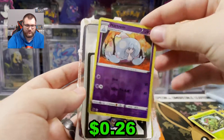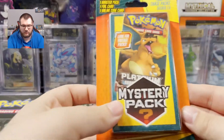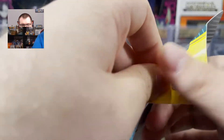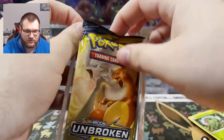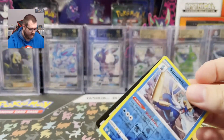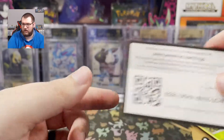We've got a Hatterene Reverse Holo and a Code Card. I probably won't open the Dragon Majesty just for the simple fact that I don't really want to — I think the pack art looks cooler than most of the cards in that set, although there is a really cool gold Ultra Necrozma. Ooh, Unbroken Bonds! Wasn't ready for that. I'll probably open this one since I haven't been able to open much of it. We've got a Reverse Holo Samurott and a Code Card.